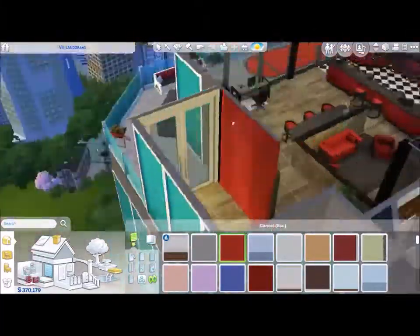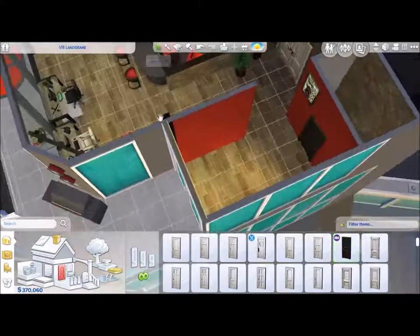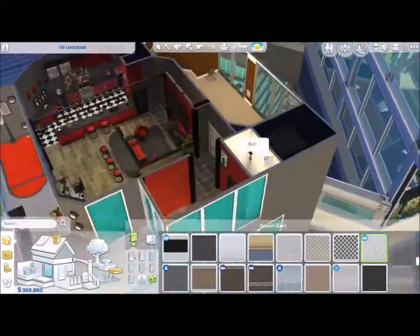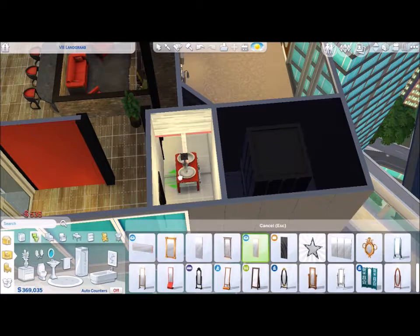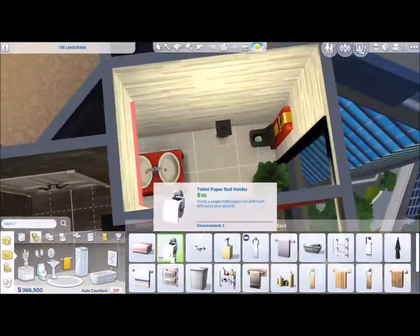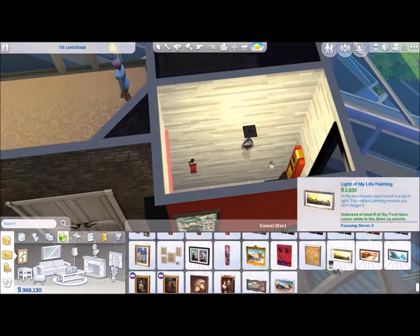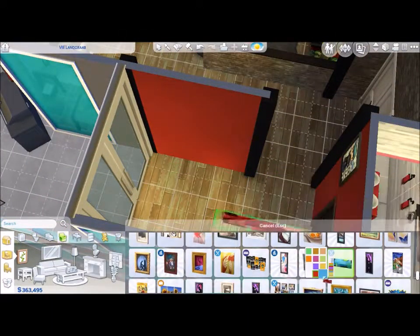What I did downstairs is I took the basketball court outside to the deck, because I really wanted them to have at least a powder room on the bottom floor. All the bathrooms upstairs are connected to each bedroom, and I thought it would be very awkward for them to go upstairs every time they need the toilet. So the powder room is literally just a toilet, a sink, and a couple of flowers. The basketball court is still in the house but now it's on the deck, and they still have the grill.